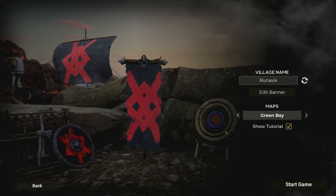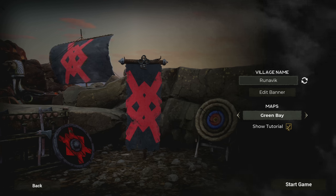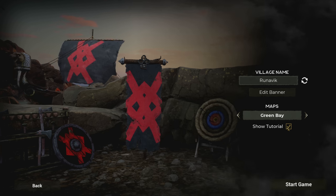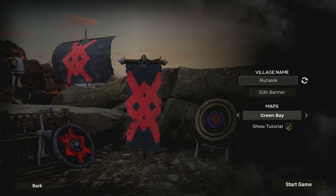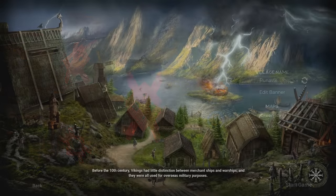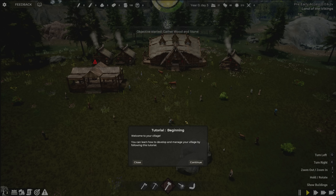I'm going to go for a happy medium — Green Bay seems like a cool place to settle. I'll have the tutorial open but will skip most pop-ups until I hit things I haven't experienced. I've gotten into agriculture before so we'll see. One thing to note: my version is pre-early access, so things are subject to change. It should be available on Steam Early Access now.